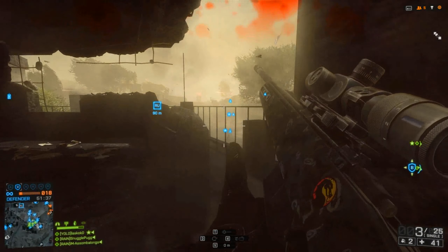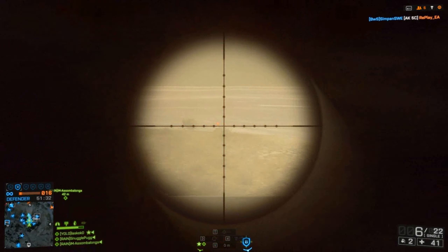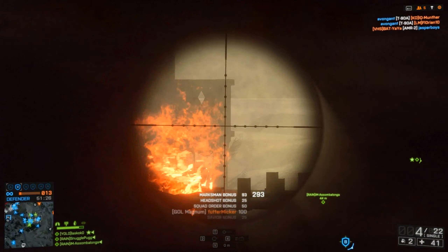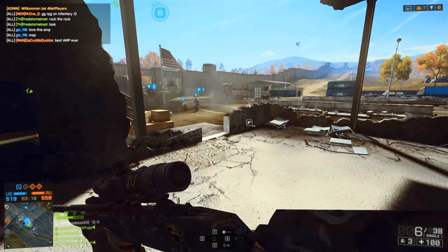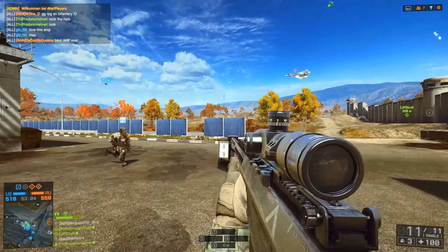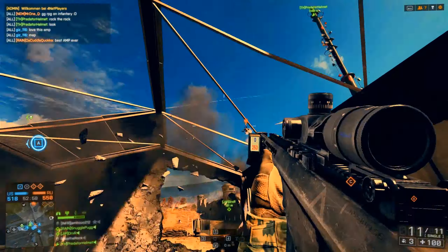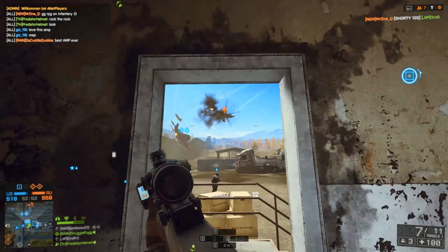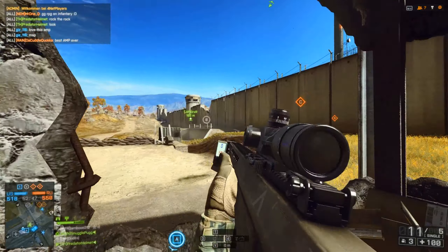Moving on to Caspian Border — I really liked playing infantry on BF3 Caspian Border on Conquest Large. There was plenty of action at C and B flags in the forest for infantry, and around those there were plenty of vehicle-based combat areas. It was just a flat-out beautiful map. One thing that was really annoying in the BF3 version was the radio tower in the corner of the map, which snipers loved to sit on and take potshots at people miles away. At the end of the round the tower would collapse and it looked awesome.